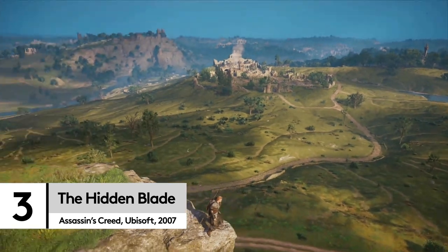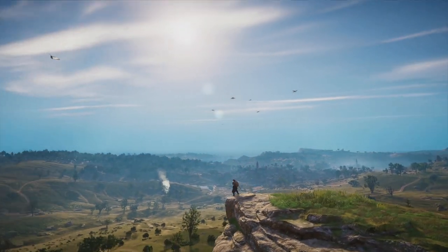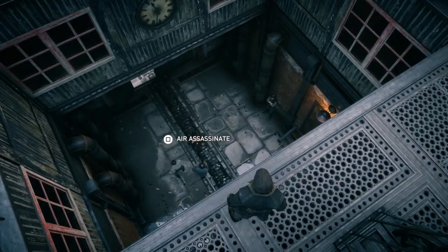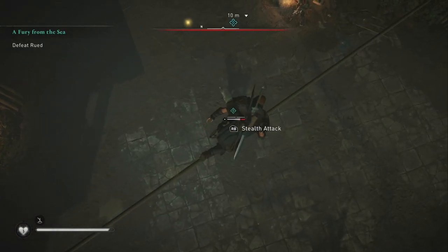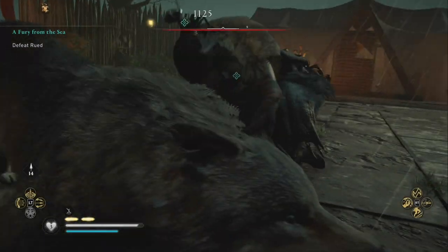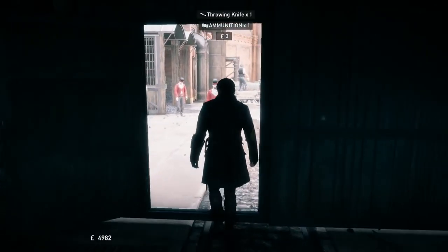Over time, Assassin's Creed games have given us new characters to play as and several historic periods to explore. But one thing always remains the same. Even if Ubisoft warps the formula dramatically, as they have with the most recent entries, we can always expect the hidden blade to appear in some shape or form. Whether you started playing the game in 2007 or 2020, we're sure you'll remember the first time you painstakingly set up a stealth kill with a hidden blade, and managed to walk away without a trace.